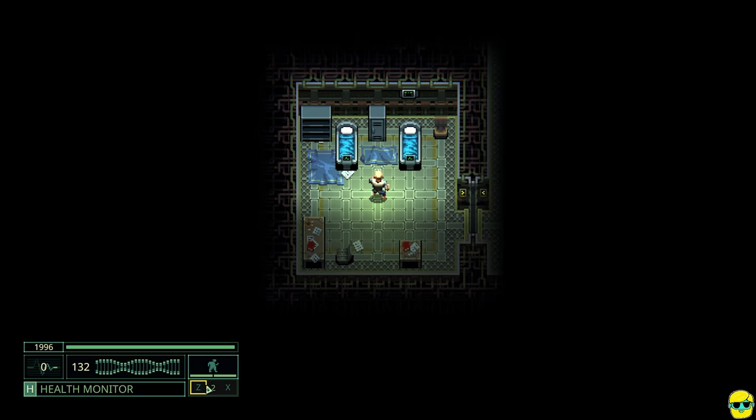You can move to the edge of the screen with the mouse to pan the entire map. When you've explored more, this is really useful — you can just click anywhere on the map and have your character walk there quickly when there are no enemies around.